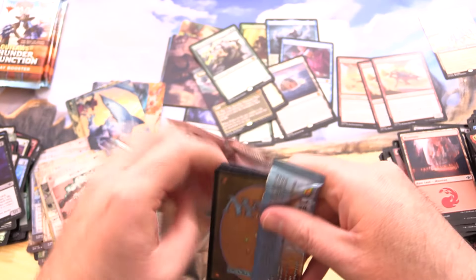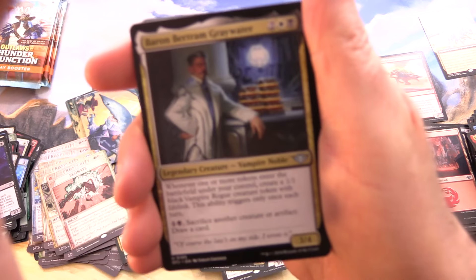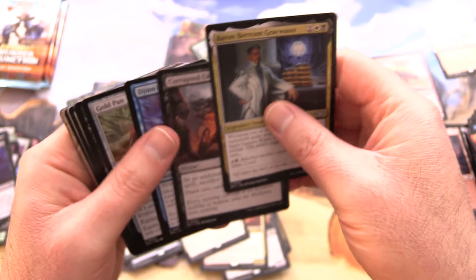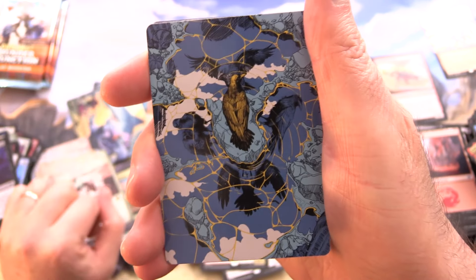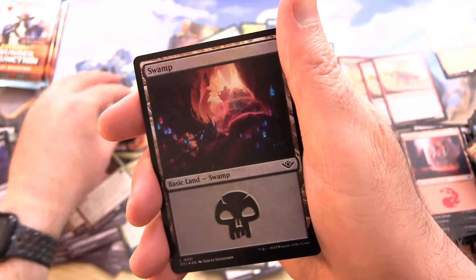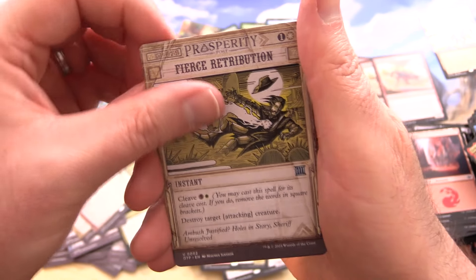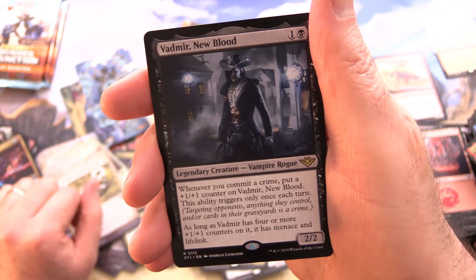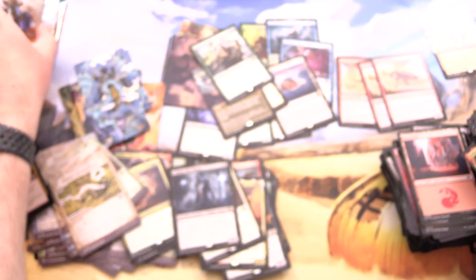Bristly Bill — I would like to find him and Oko. We have not seen either of those, although Bristly Bill might be in the Commander decks — I don't think they put Commander cards in these packs anymore. That is Fractured Identity. And we have a Foil Swamp, Slick Sequence in Foil, Fierce Retribution, and Vadmir New Blood.